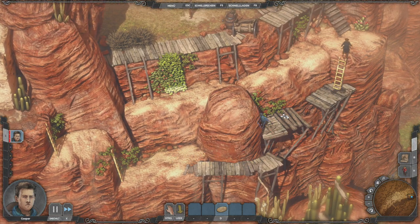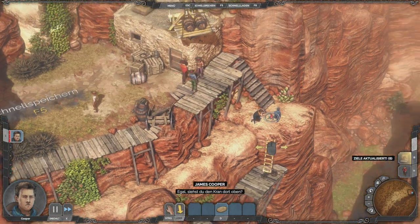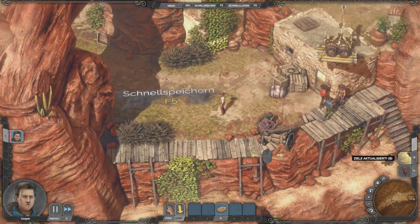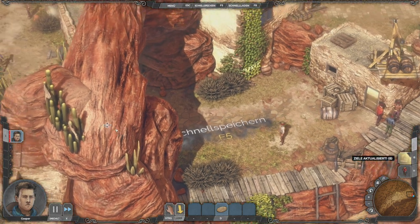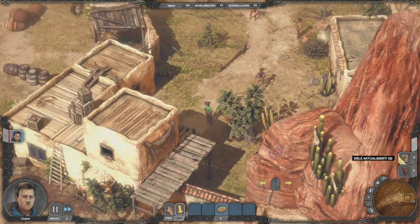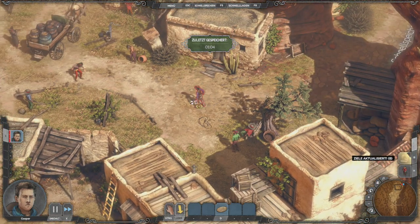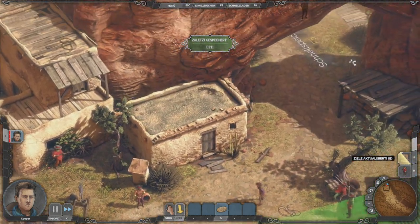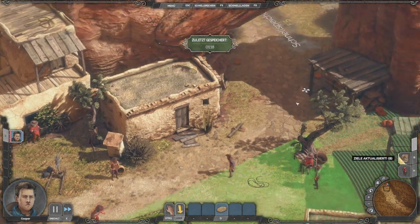Dann drehen wir das Spiel mal ein bisschen und gehen hier runter. Siehst du den Kran dort oben? Wie wäre es, wenn du raufgehst und die Ladung runterlässt? Wird erledigt, Sir. Wir sollen jetzt also hier oben hingehen. Jetzt müssen wir erst mal die Lage erkundschaften – wie wir da hochkommen. Und gucken, ob einer von denen hier rübergucken kann.